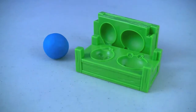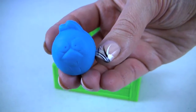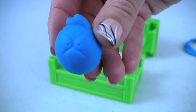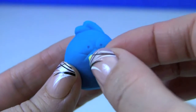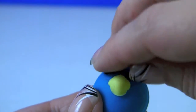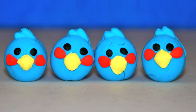With the same mold and blue play-doh we will make the blue birds. Here's one, and here's another, and another one. With one can of blue play-doh we were able to make four birds. With the same mold and a little bit of play-doh we will make the birds' beaks. And these are our blue birds.